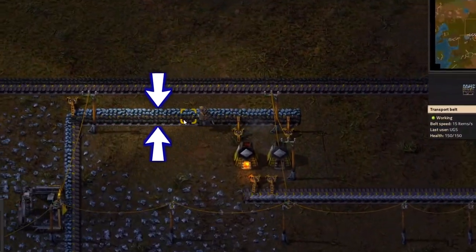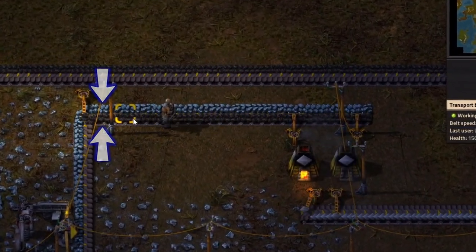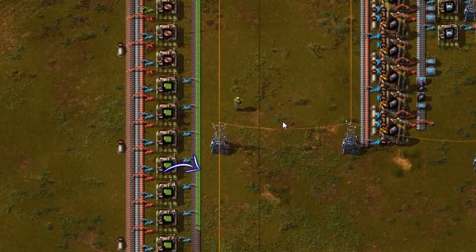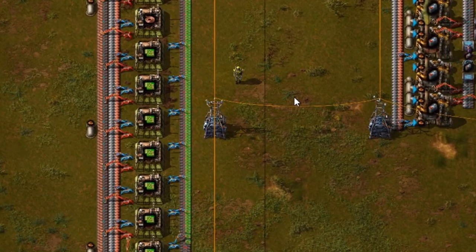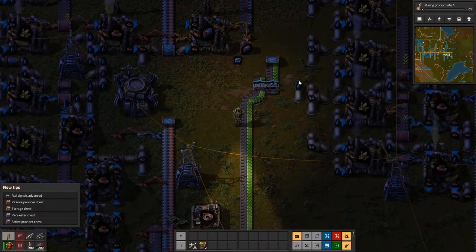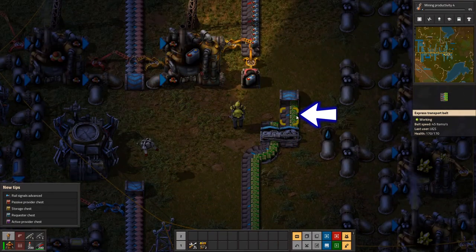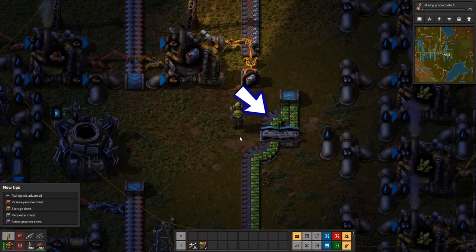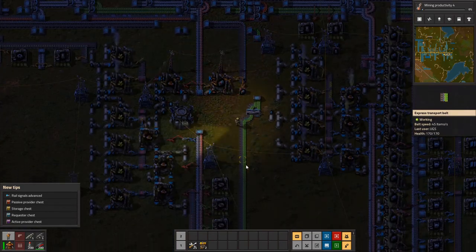Conveyors have two tracks, so you can send two types of resources down the line. First, inserters only input on the far side of the track, meaning they won't drop more resources on the near side even if it's empty. If you want to fix this output problem where one side is stacked and the other has nothing, just use a splitter and put one more piece to curve the resource in to balance the other side.